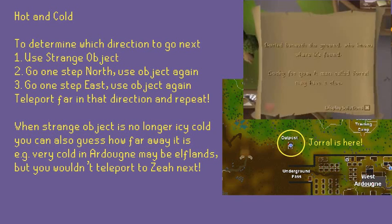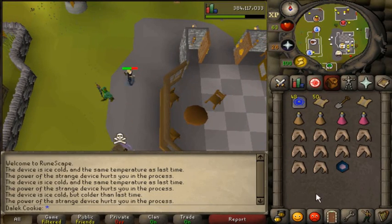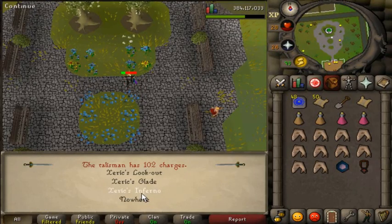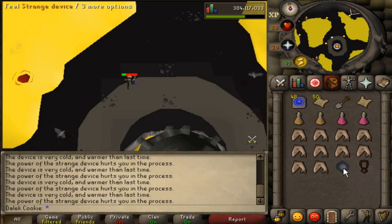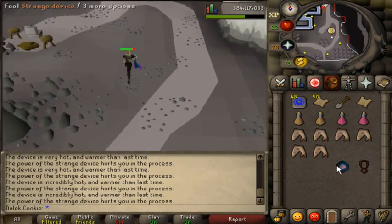For hot and cold puzzles, you need to visit Dural from the Making History quest — he is west of Ardougne and will give you a strange object. This acts like the enchanted key from Making History, alerting you if you're closer or further from the digging spot, except this one hurts you. You can keep the strange object from your first clue and reuse it. Start by using it, then step one north and use it again — is it warmer, colder, or the same? If the same, walk one east. From this you should know which direction your target is, so teleport toward it and narrow down from there. There are 116 locations, so Jagex really wants you to figure it out yourself. Prepare for a fight — there will be a Zarosian ambush or a Brassican mage.